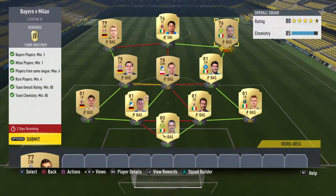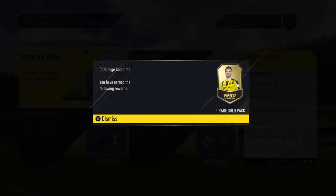That's the first one done - I only just scraped the chemistry out of this one. The requirements are: one Bayern player, one Milan player, players from the same league, max 6 rare players, 1-4 at 88, and 85 chemistry. Not too difficult, but it did cost a fair bit because player prices are a little bit high at the moment just because of the number of SBCs floating around. We submit that and pick up the first rare gold pack.